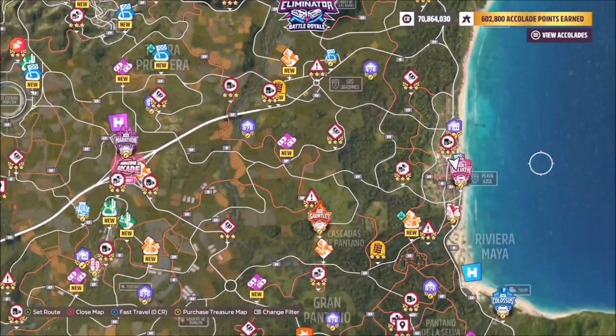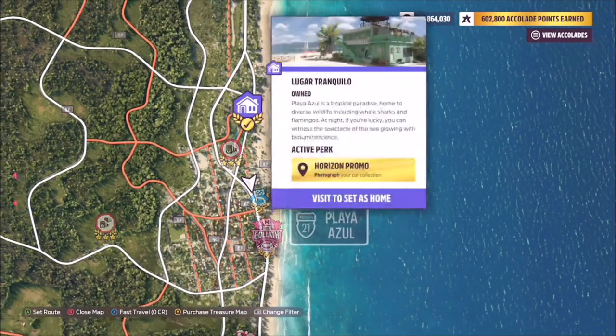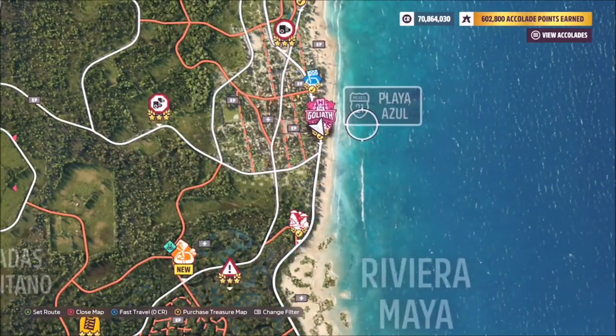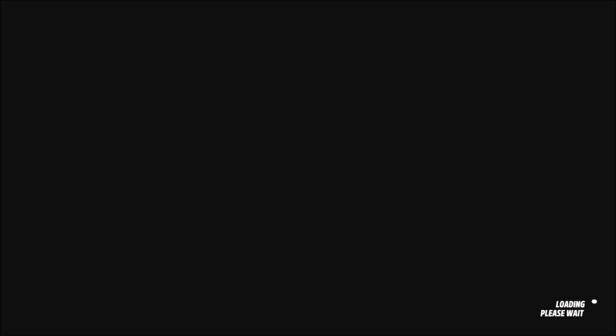For the location of the mural, head over to the far right-hand side of the map and you'll see Playa Azur. Most of you should have one of the player-owned houses at this location, but where you want to go is right next to the Goliath race. When you get here you will see a green building with a massive lion mural on the wall.